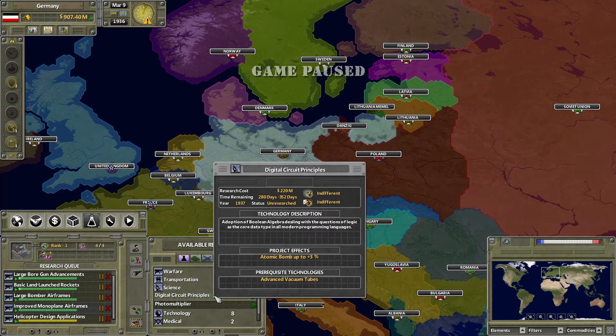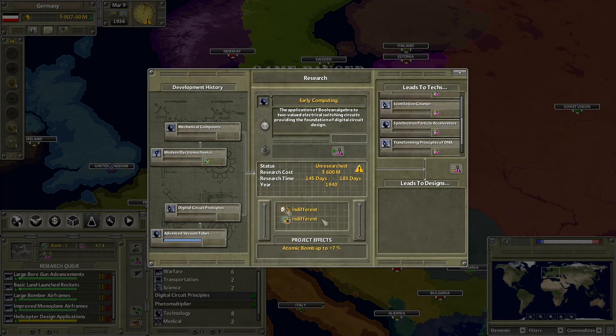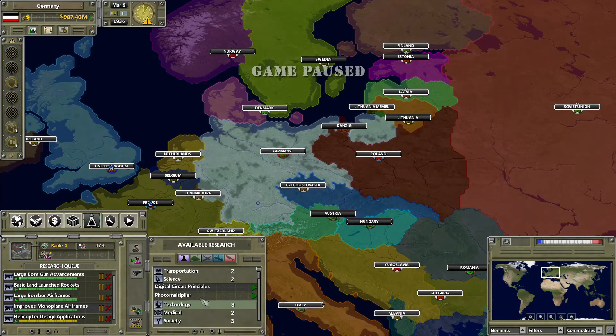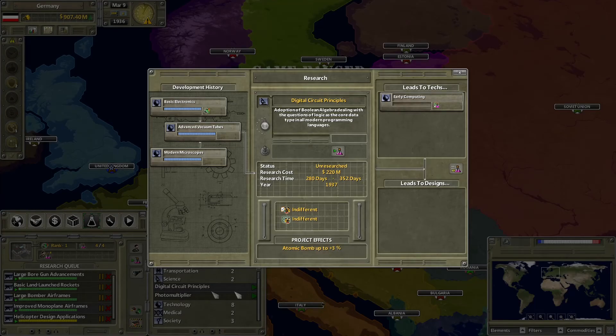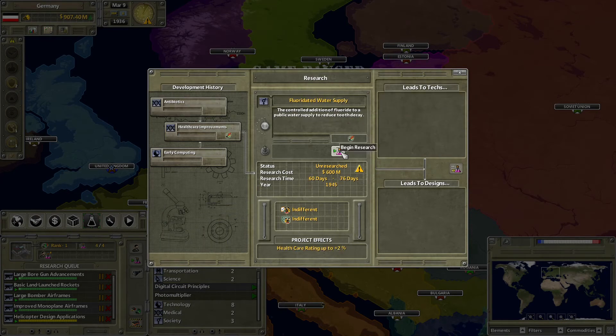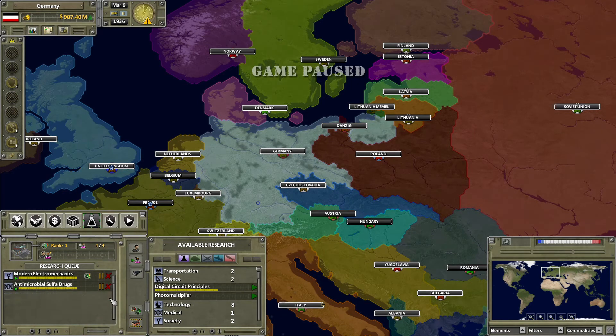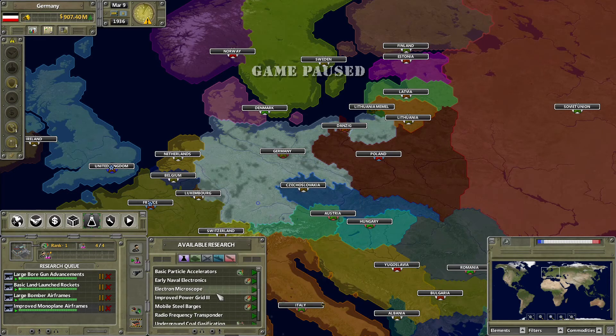Science is also a field of prerequisite techs. You can see digit circuit principles here — atomic bomb up to 3%, and early computing, another one. But there are other things here too, like paths leading to Florida water supply under Society. All these trees interweave and lead into one another — you might have to go through Science to get a Society tech that gives a healthcare rating up to 2%. They all rely on each other, so it makes more sense to find a tech you want and then research whatever you need to get it. Hitting research will queue up everything required, though not necessarily in the smartest order.